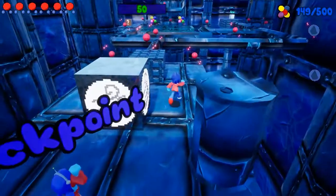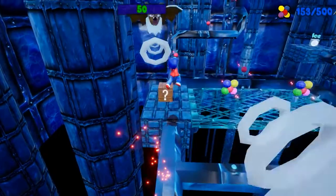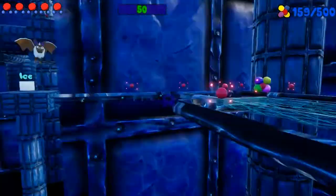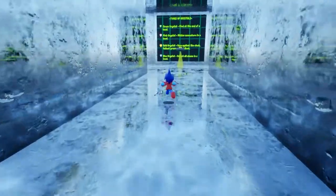Over in the latter half of the level, most of the platforms are very thin, with little space for anyone other than the player character to walk on. Thus, a new flying enemy was introduced — a bat that shoots sonic waves.